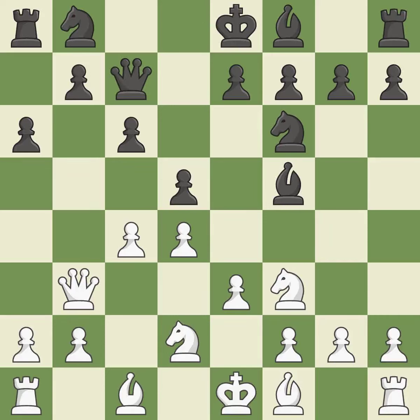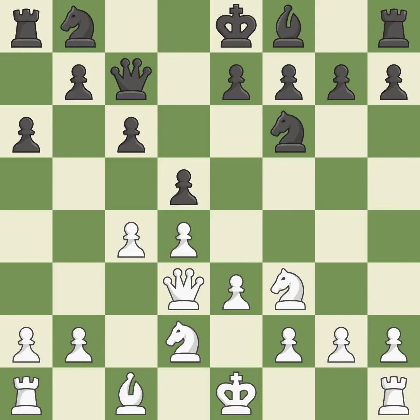This defends the attacked pawn. This provides an equal exchange of parts. This keeps the material balance in check. Recaptures — the bishop is prepared to move into a functional square.